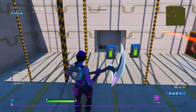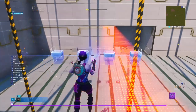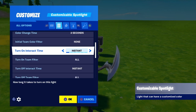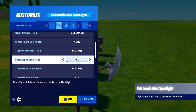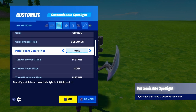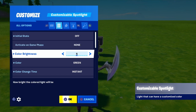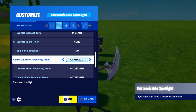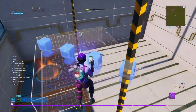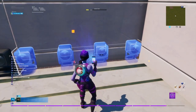Once you have that done, go to galleries, click the lights, open the customizable light gallery, and grab these lights. For the settings: put them on green, turn on interact time, turn on team filter to none, turn color to green, color change time to instant, initial state to off, color brightness to 10. Go down to turn on when receiving from channel 6, turn off when receiving from channel 7, and click OK. Now take these and put them inside just like this where they fit on your walls and put them all around.